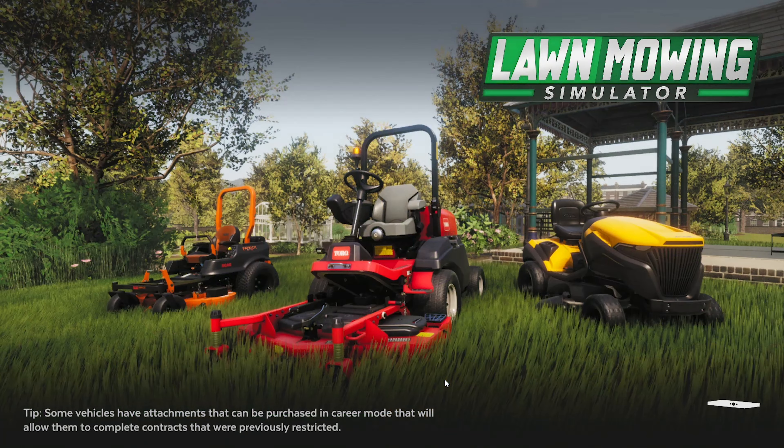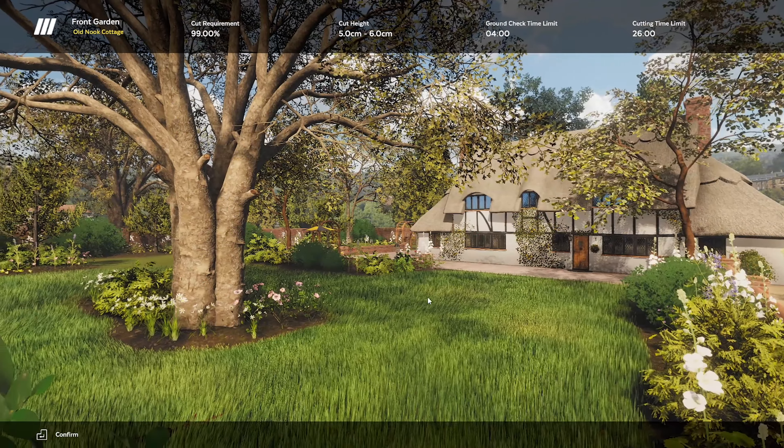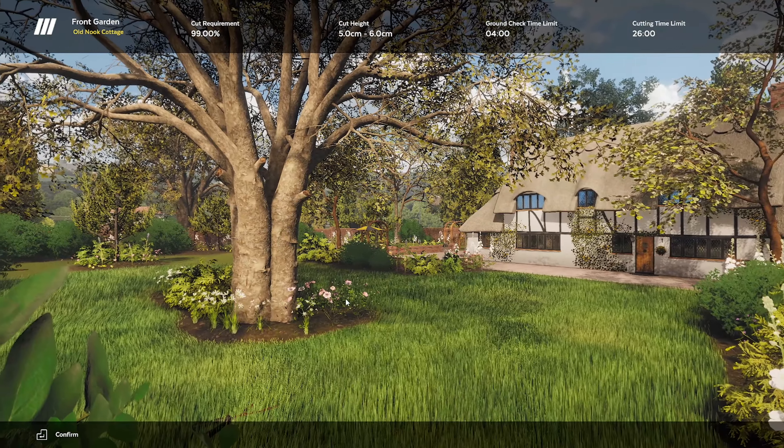One thing I'll let you guys know straight up: the camera angles aren't too bad, but just the way you control the camera, personally I don't like it. Hopefully they can look at it and work on it a bit. Camera angles are going to be pretty important in a game like this. There is a good concept though — you can hold the left control key and it'll show you grass you've actually missed.